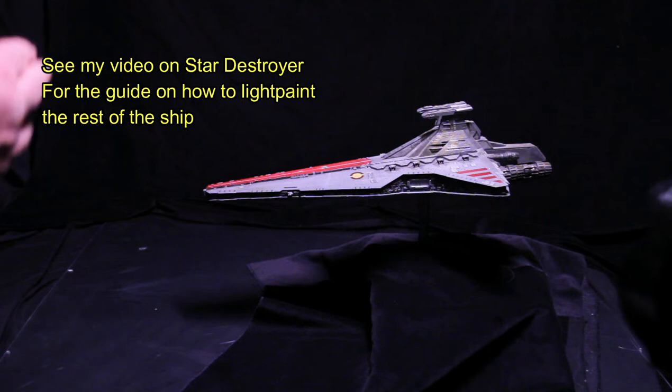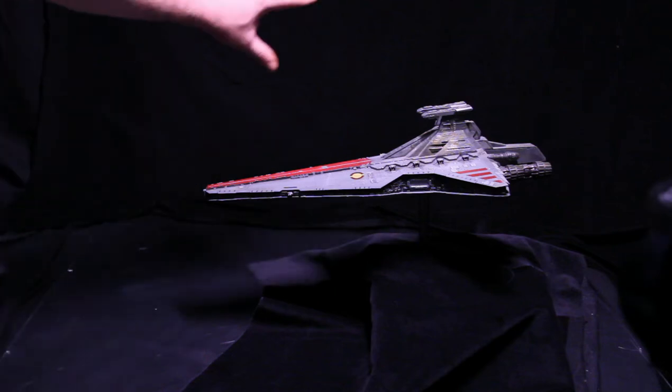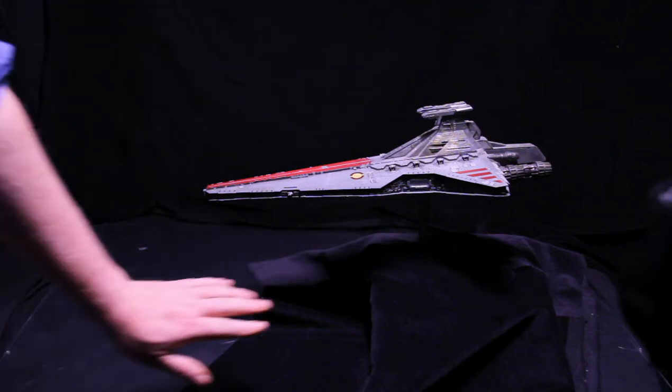Everything else, like painting up the ship and the engine, is exactly the same. Unfortunately on this setup I'll end up with a dark spot at the front here, so I'll just copy some of the space from the top and paste it at the bottom.